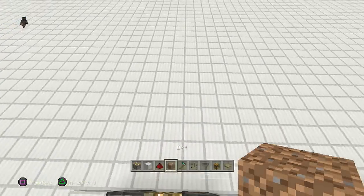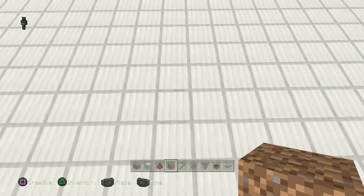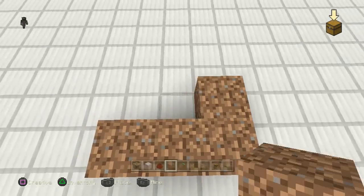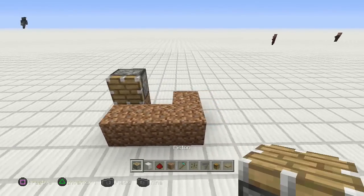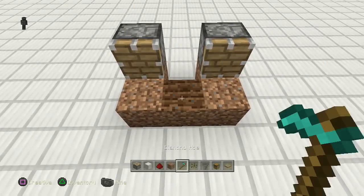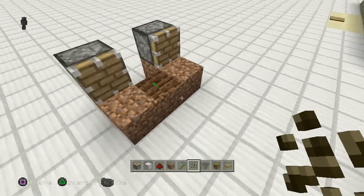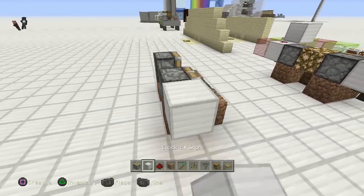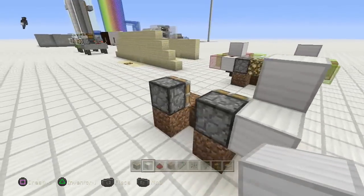I like to make things symmetrical. Grab yourself some dirt and do one, two, three — one, two, three. Grab yourself some pistons and put the piston right here. Go ahead and till it with a hoe and put yourself some melons or pumpkins, whatever you want, right there.